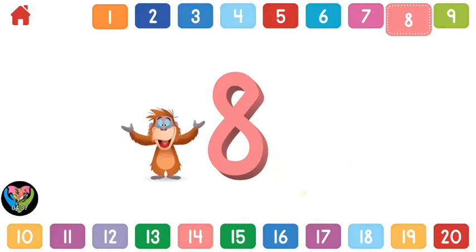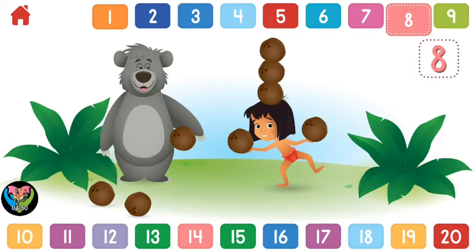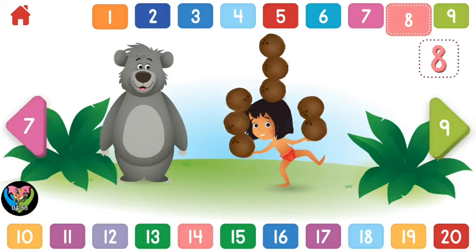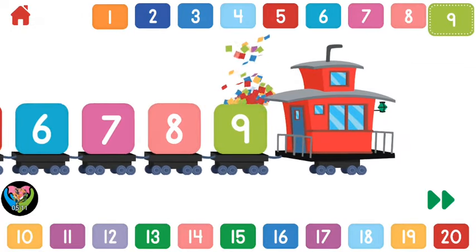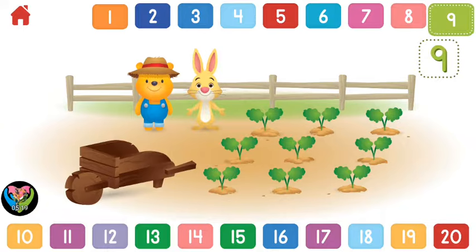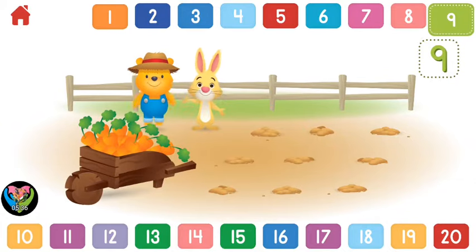Eight! Help Mowgli balance eight coconuts. One, two, three, four, five, six, seven, eight. You counted eight — that's great! Eight. Let's count to nine. One, two, three, four, five, six, seven, eight, nine. Nine! Can you help Rabbit and Pooh pick nine carrots? One, two, three, four, five, six, seven, eight, nine. That's mighty fine, you found all nine!